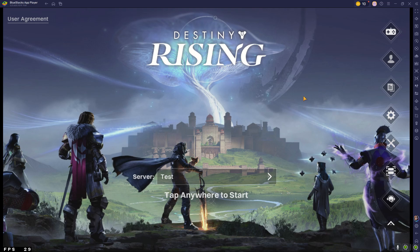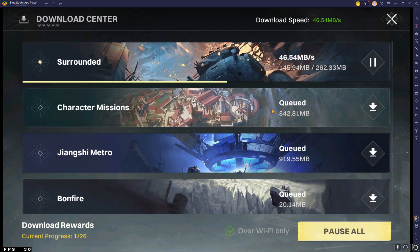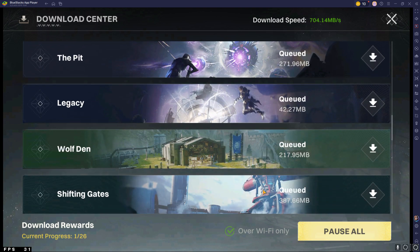I just wanted to make a quick video showing you guys the Destiny Rising home screen. I'm also going to put up on screen all the assets I had to download — I'm pretty sure it was like 10 to 12 gigs total. It had a strike, character missions, some other story missions, HD texture assets and stuff like that. I'll put that up on screen and just wanted to get you guys a little taste of what it's gonna be.